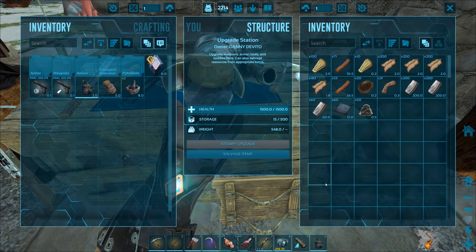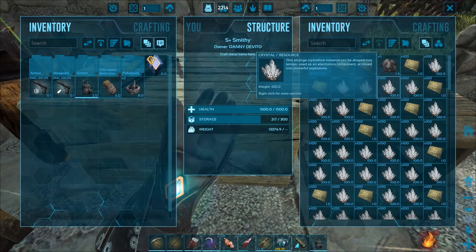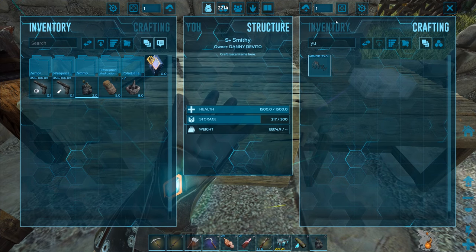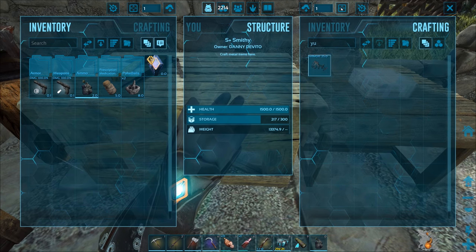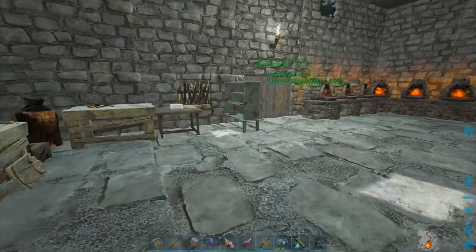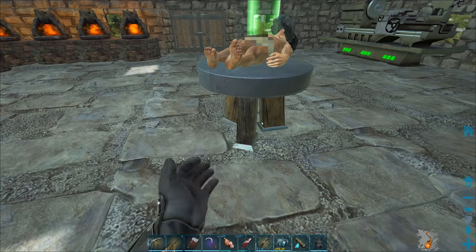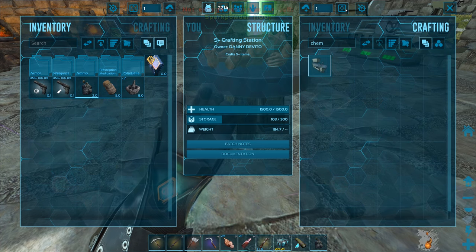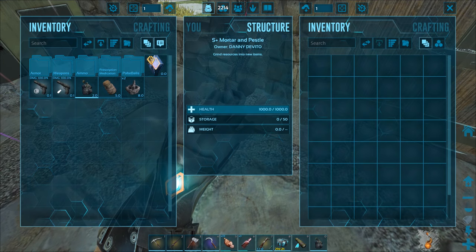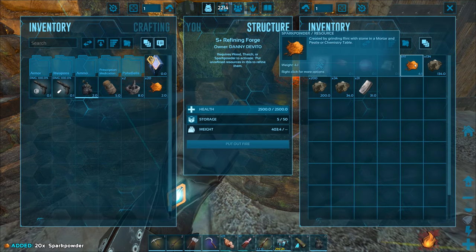460 metal right there, plus a little bit of polymer and cementing paste. Speaking of cementing paste - I mentioned I wanted more silica pearls for the Utarana saddle, so I went to some beaver dams and got some silica pearls. I thought I had enough but I'm short by two. I guess I have to go get two more silica pearls. Another thing I wanted to make was a chemistry station - we're just short 100 spark powder, which we should be able to make pretty easily.